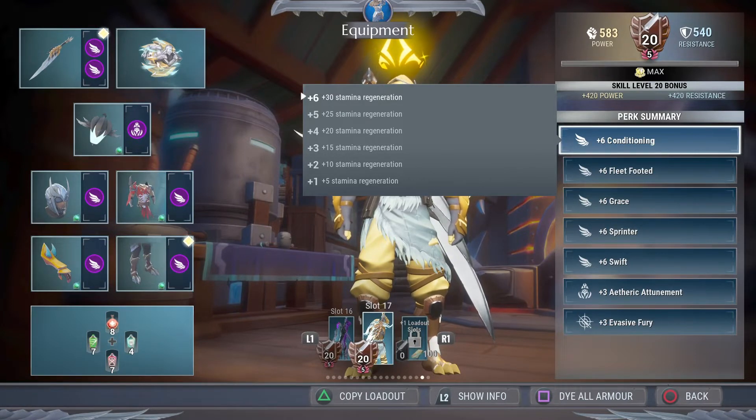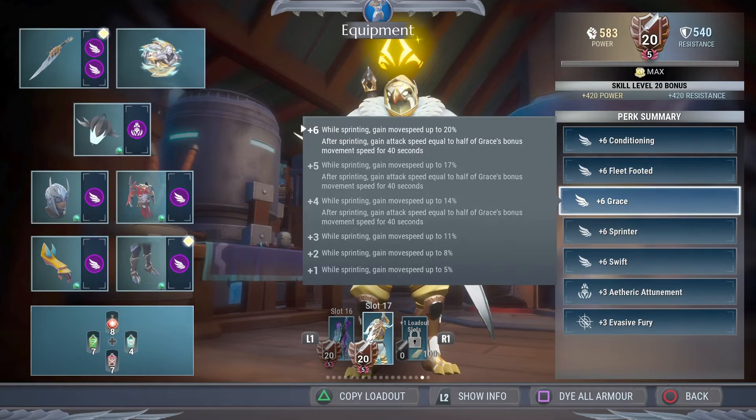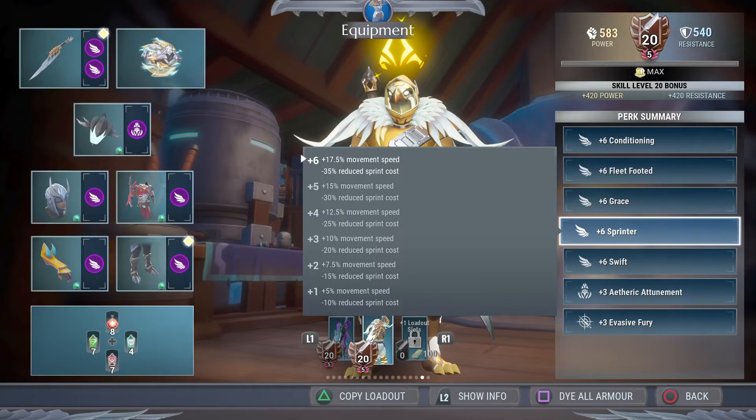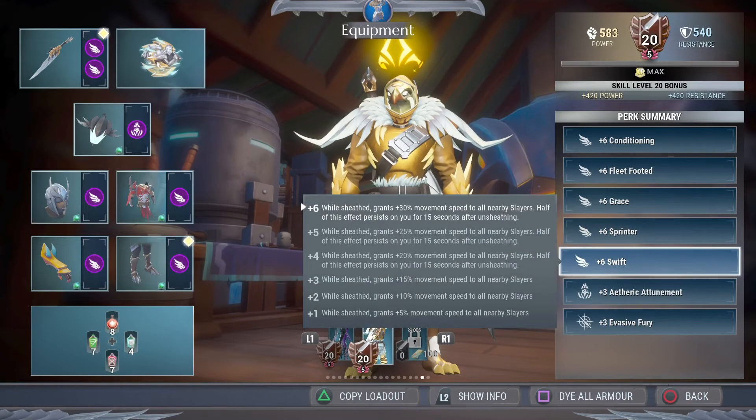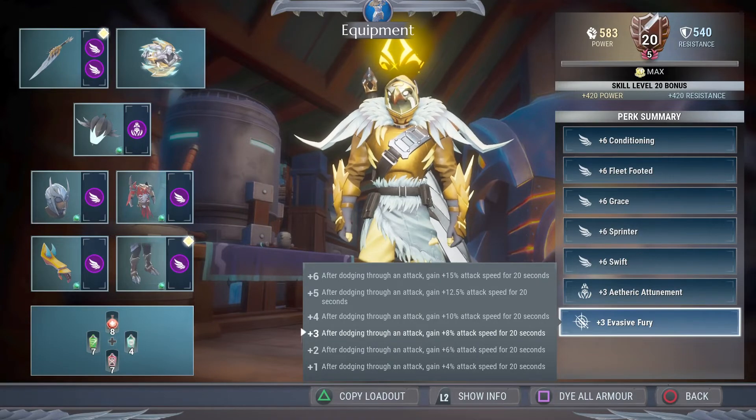So we have a plus six conditioning, which like I said is not important unless you're hovering around on your glider, but it's great to have some extra stamina. Fleet Footed increases our movement speed after a dodge, so make sure to dodge while you're running around to increase your movement speed even more. Grace increases our movement speed in general. Sprinter also increases our movement speed and decreases our sprint cost. Swift increases our movement speed even more while your weapon is sheathed — keep it put away for increased movement speed. Etheric Tumen increases our lantern recharge so we can use it as much as possible while running around collecting materials.